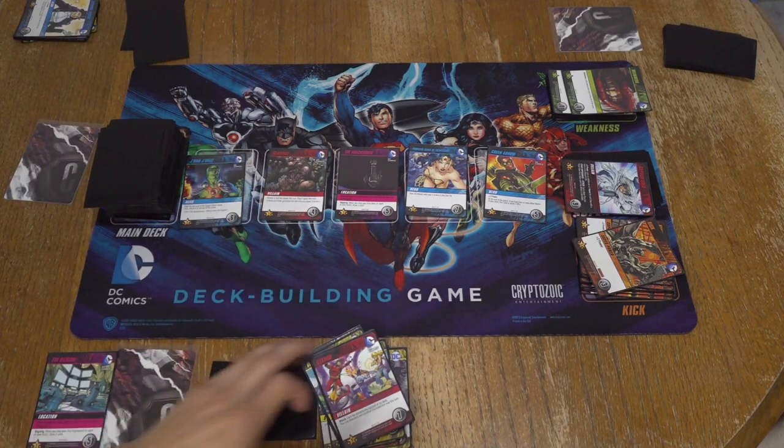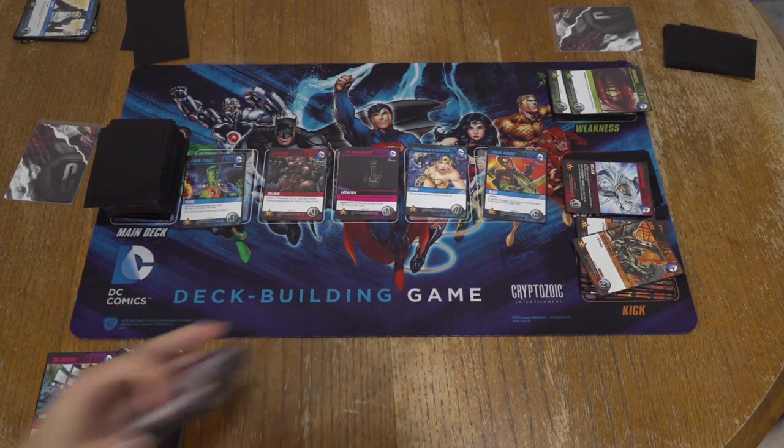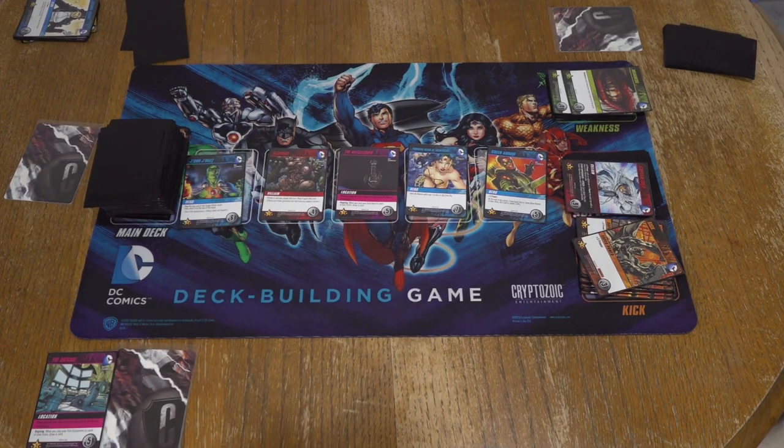Three, four, five, six, seven — I'm gonna grab the Starro. Two left. Starro could be considered like a facehugger. Got two left — your turn, Gonzo. Buy the alien card game. Maybe one day — ninety-nine US dollars.